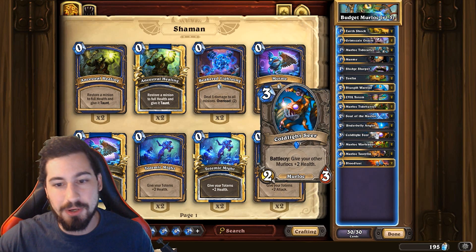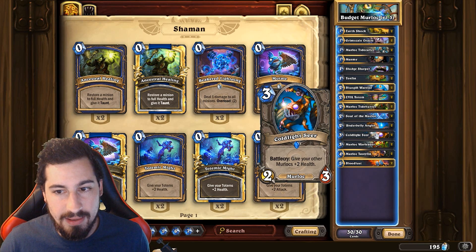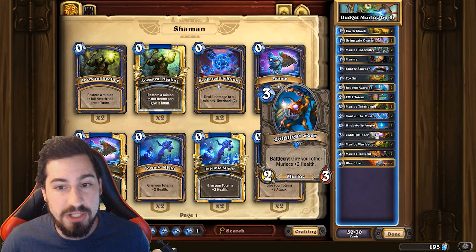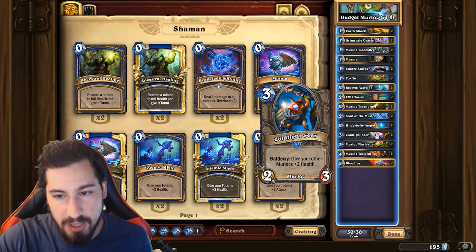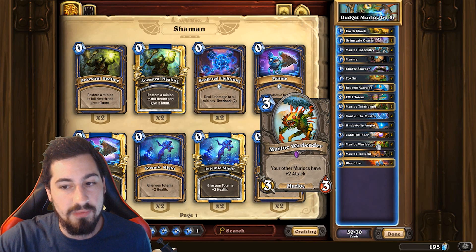Coldlight Seer - busts all your murlocs plus two health. Really really big to get around that AoE, and really important if you're playing against Priest to get all your one-health murlocs up to like three or four. It plays around Wild Pyromancer. Murloc War Leader - your other murlocs get plus two attack. Really important, really good. It's basically like having a Savage Roar built into a minion.